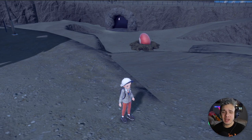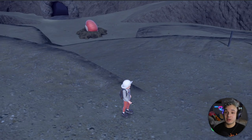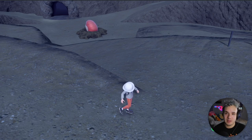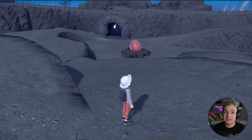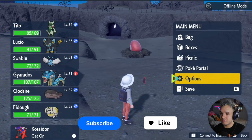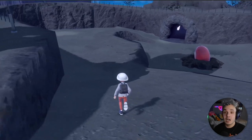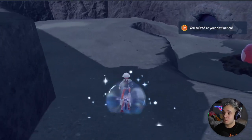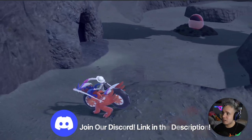Hey, what's up guys, I'm back with another video. In this playthrough of Pokemon Scarlet we're going to be going after the Steel Titan in Arvin's journey. I have my destination right here — we got some weird things sticking out of the ground. Let's approach it. Before we do that, let's prep and we'll keep Luxio because if it's a steel titan, electric type moves will be useful.